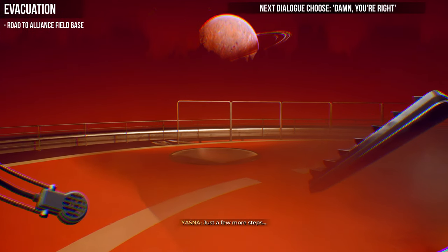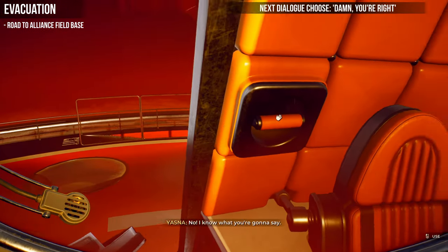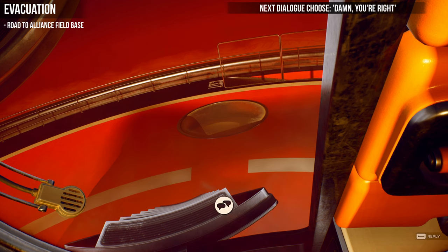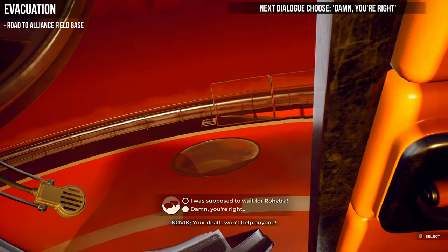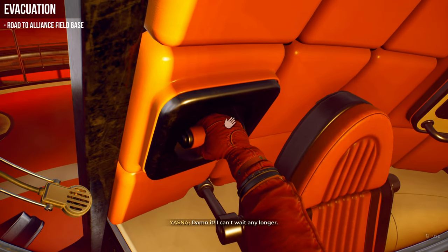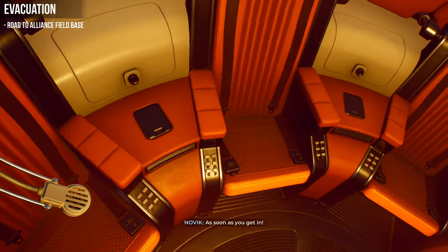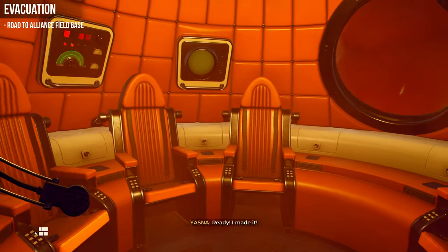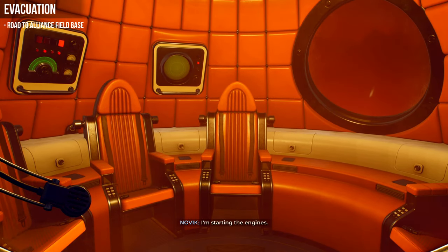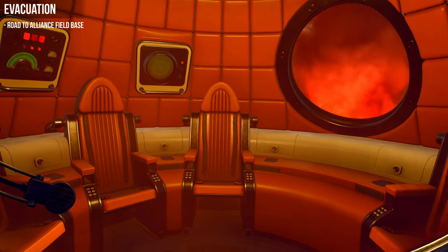At the lander once again, we're going to choose the opposite dialogue to before. Last time we stayed, so this time grab the handle and choose 'Damn, you are right,' then pull the handle again. That will close and seal the hatch and send you off into space to get the evacuation achievement. That's the two endings for the alliance base path.